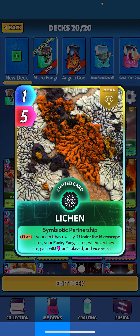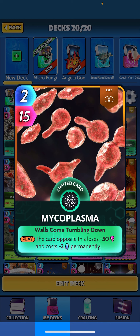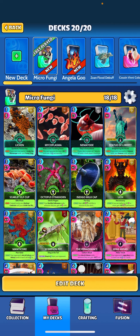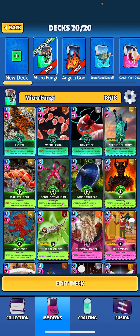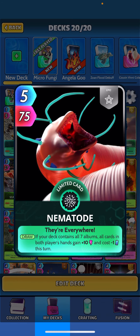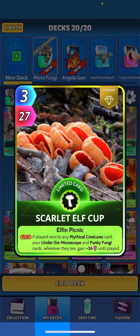Lichen does require you to play Under the Microscope and Funky Fungi, which right now aren't the greatest — there's a need for some better cards. Mycoplasma is pretty much an auto-include: when played, the card opposite loses 50 power and costs minus two energy permanently. Nematode is a five-drop with 75 power — we're not playing it for its ability, just for the body and the buff it gets from Lichen and Scarlet Elf Cup.